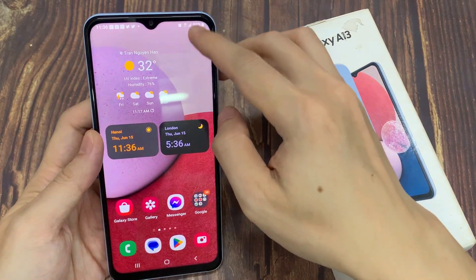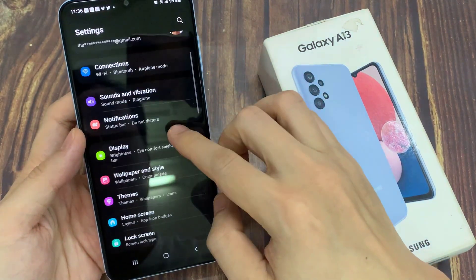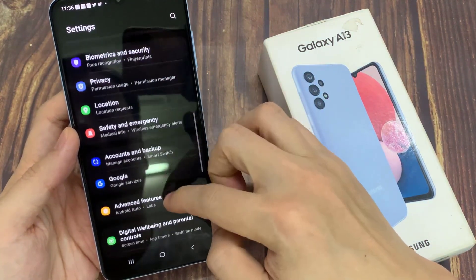From the home screen, swipe down at the top and tap on the settings icon. In settings, swipe up to go down and tap on developer options.